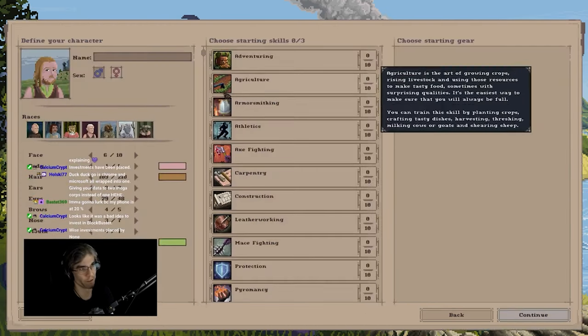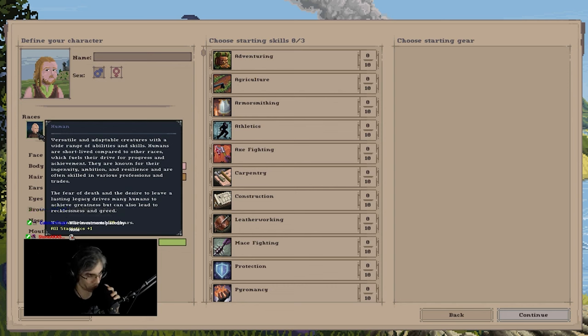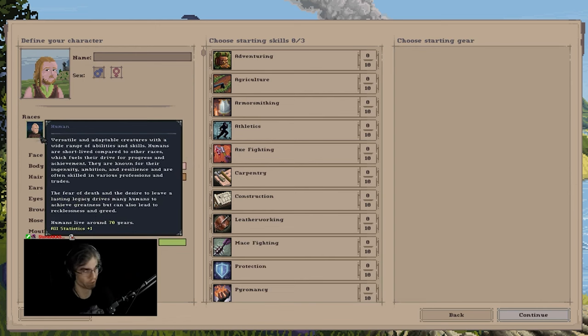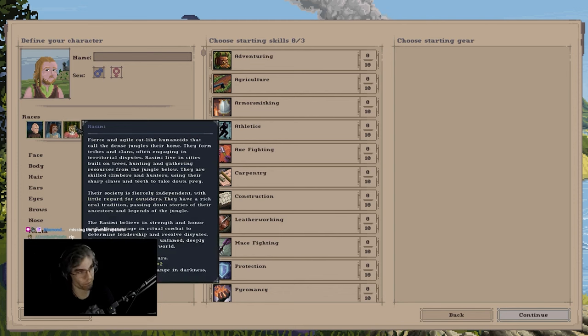Now I'm going to talk about the characters for a second. When you select your character, we have humans which live around 70 years — you start in your mid-20s, and years are a lot of time, like 100 days per year. Dwarves live 200 years. Rasami, which are your furry cat people, live 80 years. The elves live around 500 years. The reptilians — also known as American presidents — only live about 80 years.